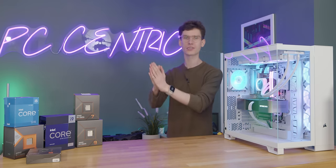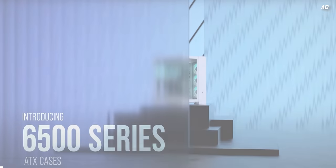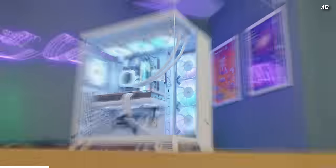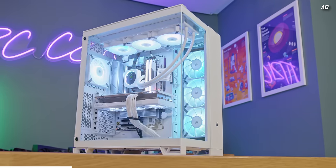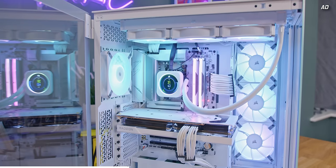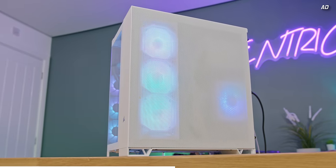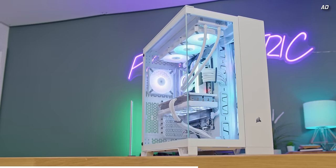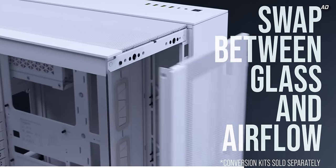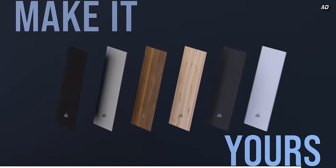Let's get a move on, right after a short word from this video's sponsor. Corsair's brand new 6500 series of cases have arrived, bringing beauty and beastly airflow. This mighty enclosure has space for ginormous GPUs, thick radiators and coolers, and up to a whopping 10 PC fans. Thanks to its dual-chamber design, building really is a breeze. It comes in black or white, airflow mesh or timeless glass, and you can even swap out panels for optional wooden finishes.